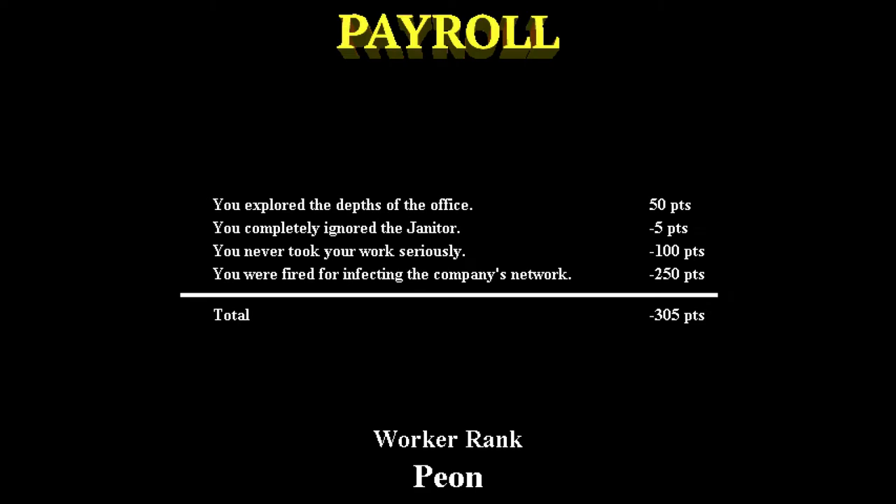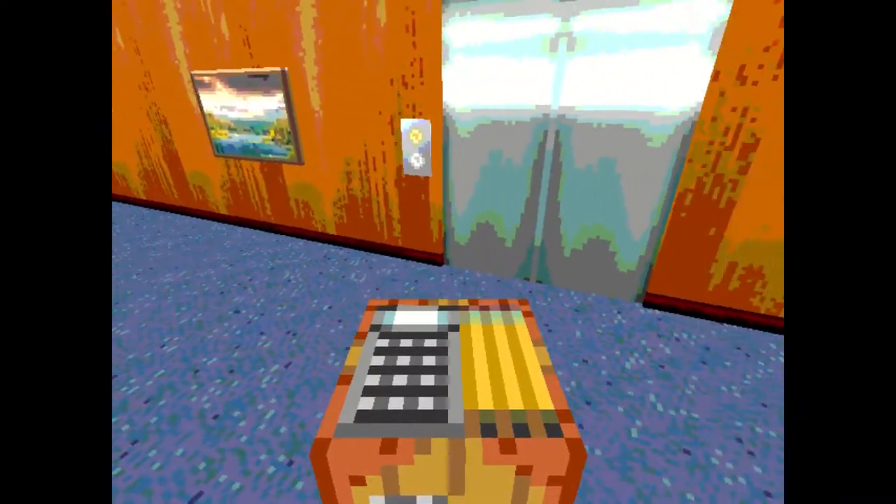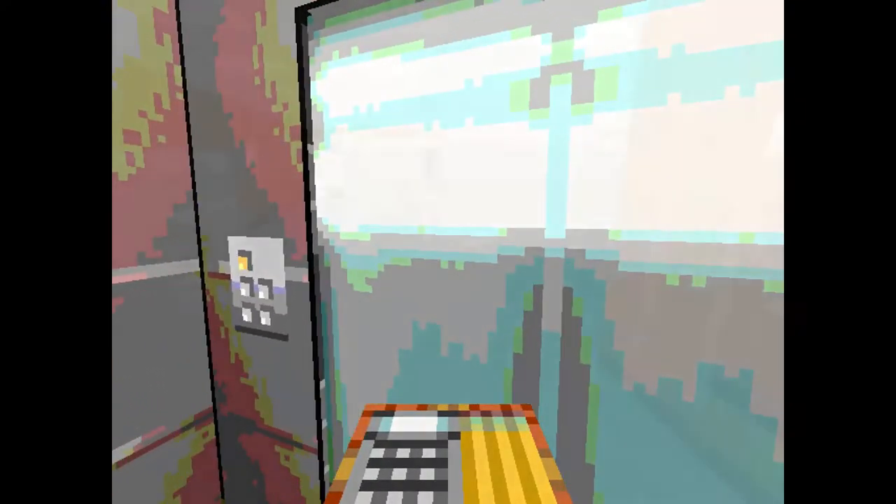I think there's drugs — I guess that was drugs. You got the virus ending. I wonder if there's something I can do with the drugs. The achievement is 'Goofing Off at Work' — rank: peon. Only negative 300 points. I guess there are worse ways to get fired, such as getting stuck in the elevator.